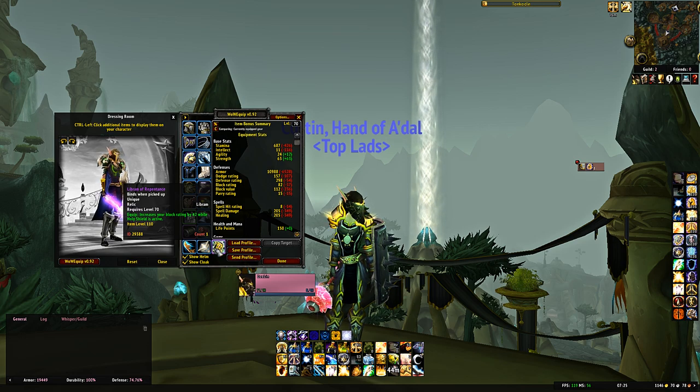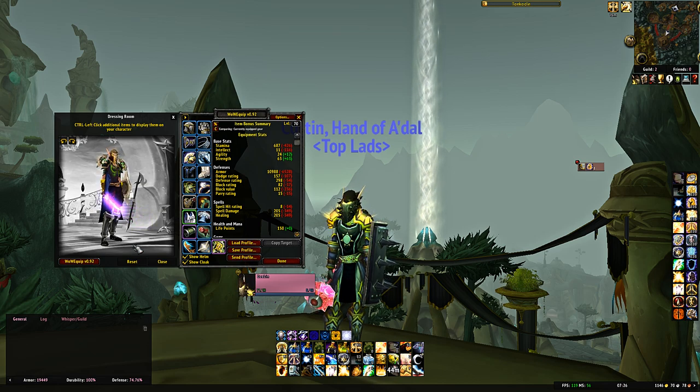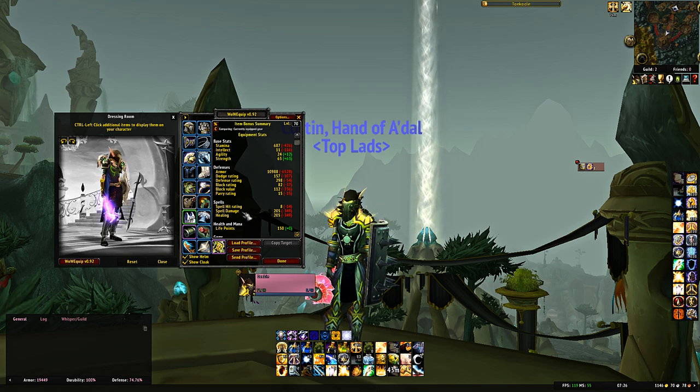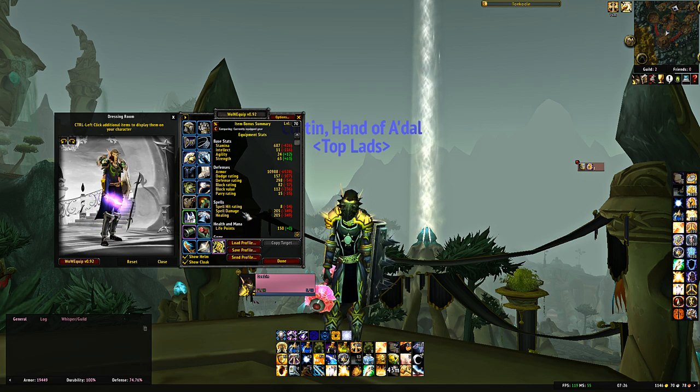Finally, Libram of Repentance — 42 block rating while Holy Shield is active — which you'll probably use for most of the game. Nothing on this pre-raid list is ridiculously hard to get; maybe one or two drops from Heroics like the belt or shoulders, but everything else is fairly reasonable. With this gear you'll have 687 stamina, 11k armor, and crush cap. Your real issue can be threat — you only have 205 spell damage. You can make up for that by using the Helm and Gauntlets of the Righteous as an alternative to Felsteel, helping with mana costs on Consecration.